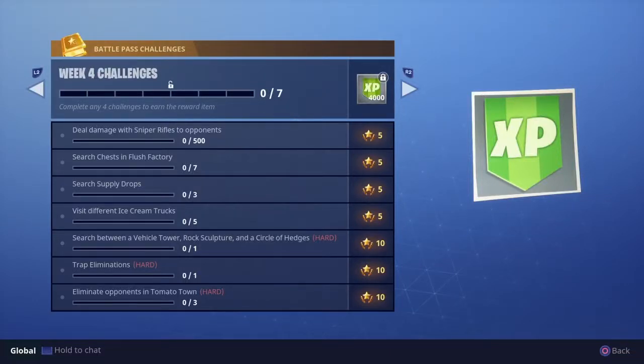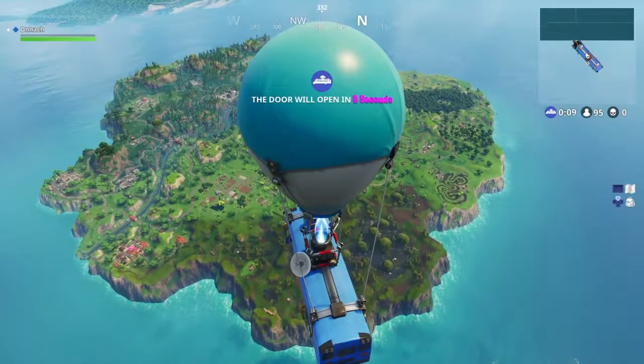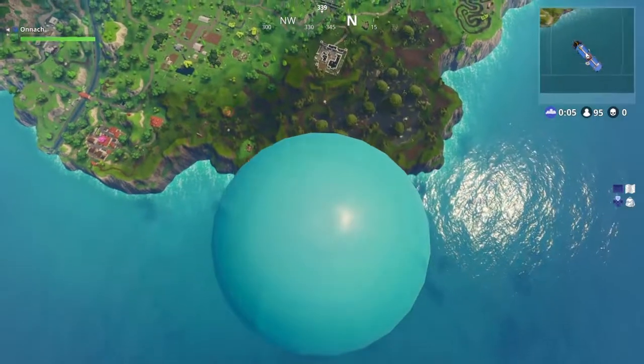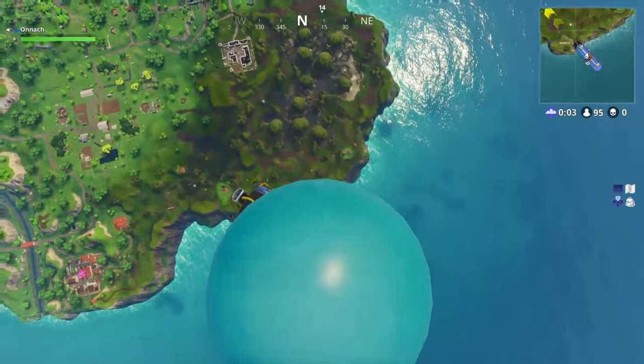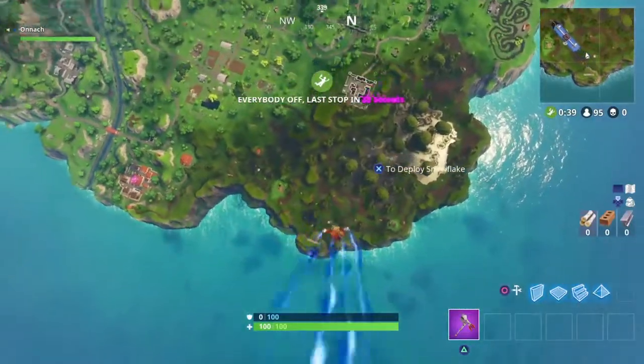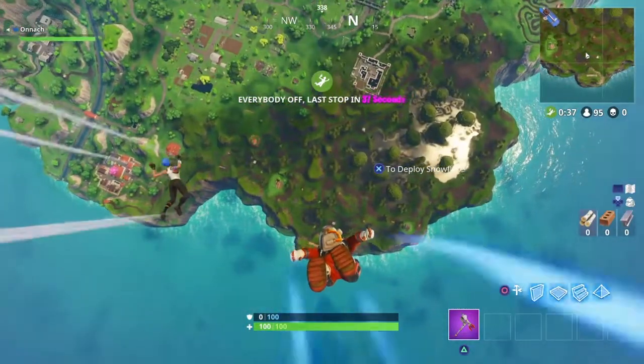What's up, I got y'all with the location for the vehicle tower, rock sculpture, and the circle of hedges. This is dumb easy, dumb simple. Number one, you gotta hit up Moisty Myers — Moisty Myers has it all.